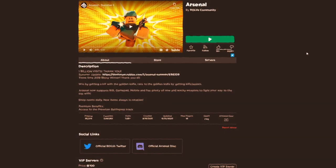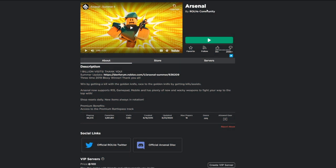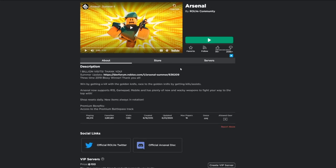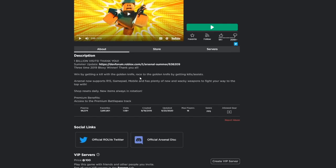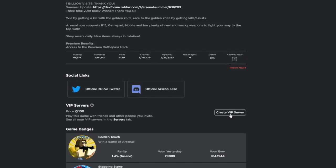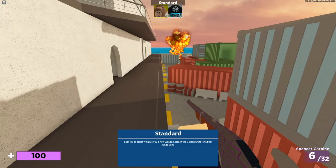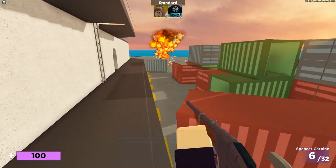What's up, it's a new summer update on Arsenal. Five new legendary cryptid skins came along, and let's go ahead and show y'all how to get them. I tried to do this on my own in public servers and it wasn't working, so we're going to have to buy a VIP server and invite the girlfriend to help us get these skins.